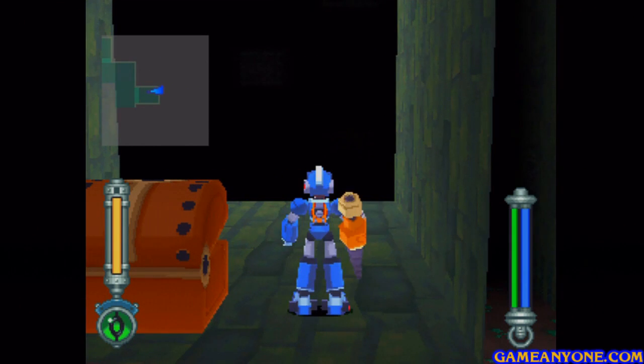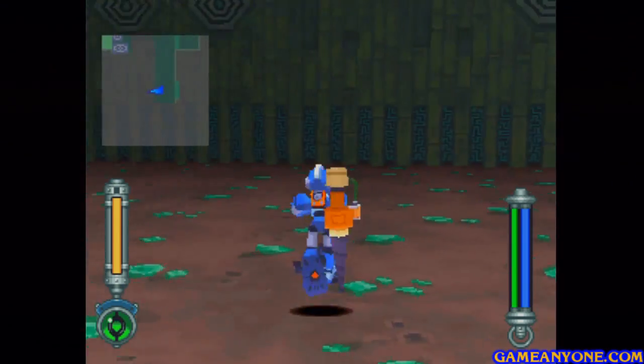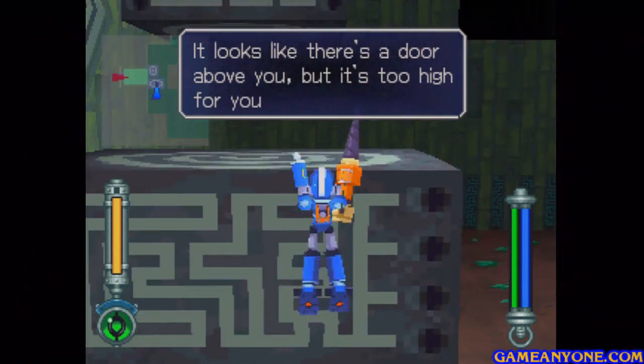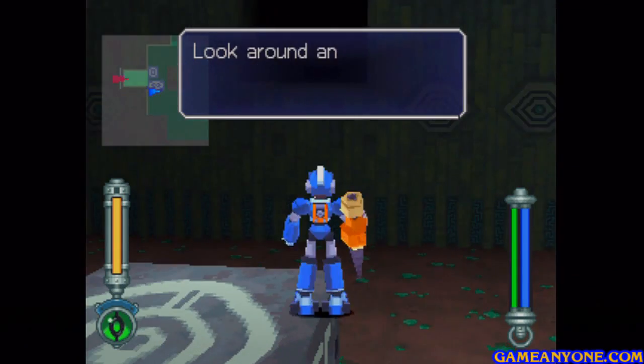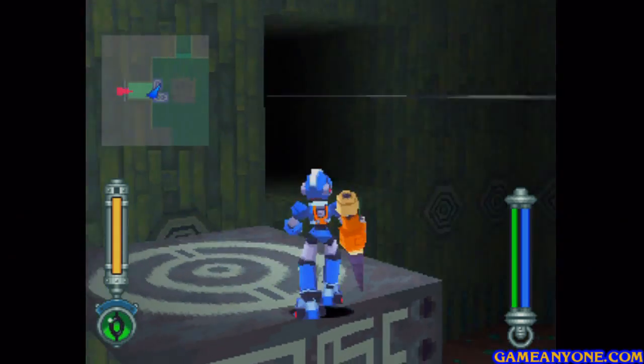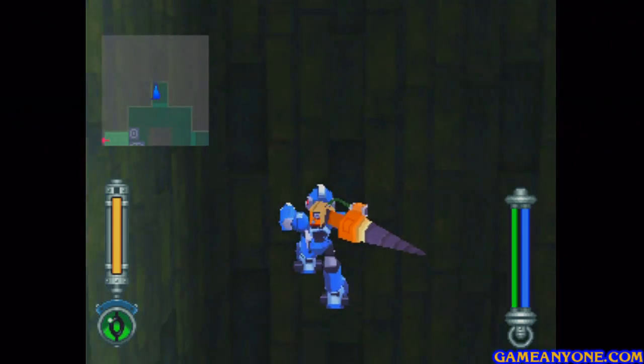We want to stand kind of to the right of the chest here and turn this way. It looks like there's a door above you, but it's too hard to jump to. Look around and see if there's anything you could climb on. I believe that might have been the door we were trying to reach — I'm not too sure.